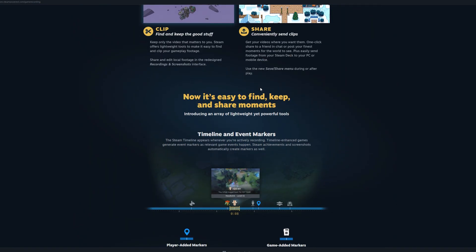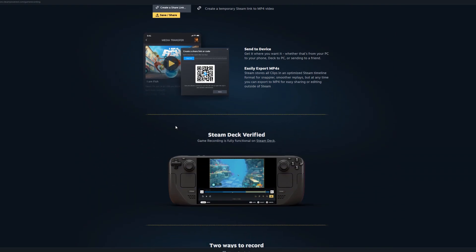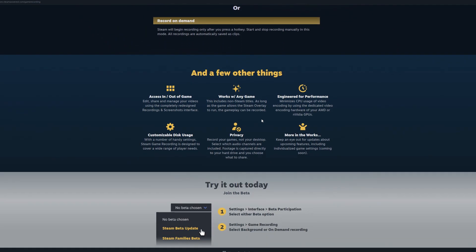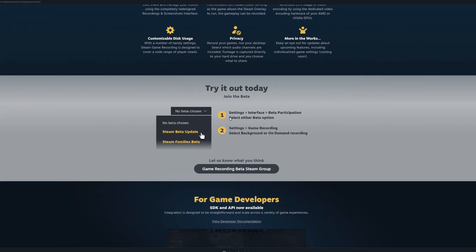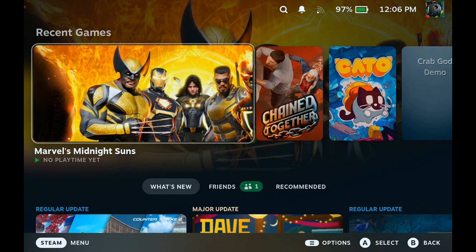This wasn't previously available natively on the Steam Deck. It was available as a third-party app through the Decky plugin — the Decky Recorder plugin — which I've used on probably 30 or 40 videos when recording gameplay for my YouTube channel. A couple of months back I switched to using an external capture card, which is what you're seeing right now and is a much better choice, but it's not feasible for the average user who just wants to share their gameplay.